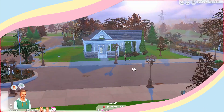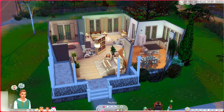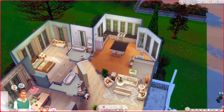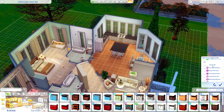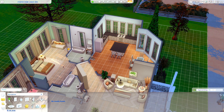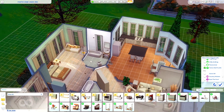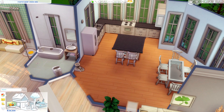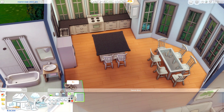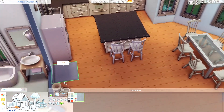Here we are — this is the house we're staying in. We're in Brindleton Bay. I downloaded this house from the gallery and gave it a mild makeover. I left the kitchen untouched because I want to go through the stuff that came with the pack together. I tried my best not to look at most of the things in the pack because I want to see it together. I knew about this tile floor and really wanted to use it in my bathroom, but I haven't used anything else yet.